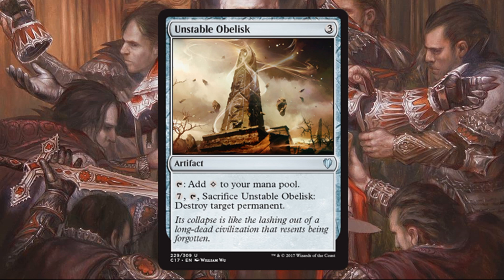Unstable Obelisk costs three and is an artifact — reprint from Commander 2013. You can tap it for colorless mana, and for seven mana plus tapping and sacrificing it, you destroy target permanent. It's not expensive to pick up — under a quarter easily. But I think it's a good inclusion: mana rocks that later have value by being able to destroy target permanent are good. And keep in mind it's target permanent, not non-land permanent, so it can deal with just about any problem including some problematic lands. Great inclusion in these decks.